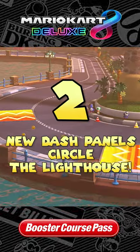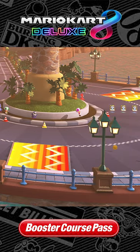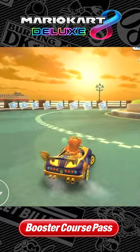2. New dash panels circle the lighthouse. Four large dash panels are placed around the lighthouse, where there were none in Tour.